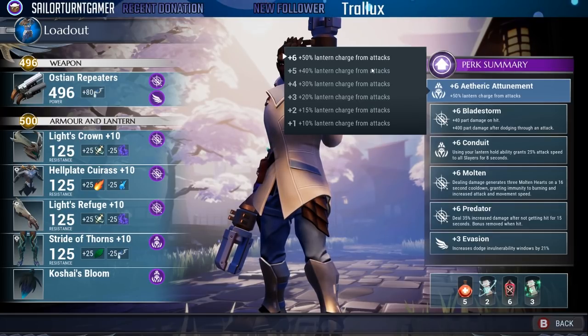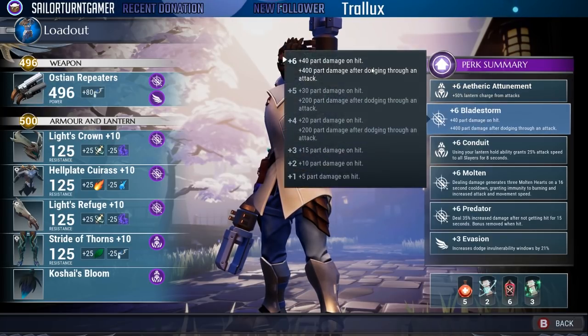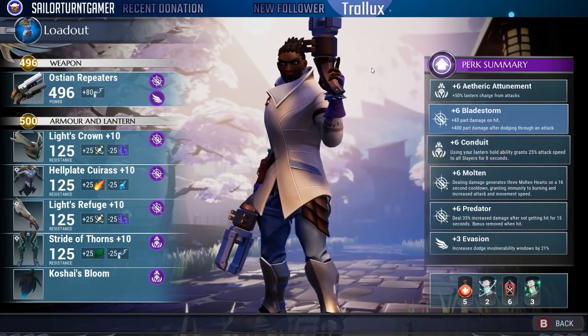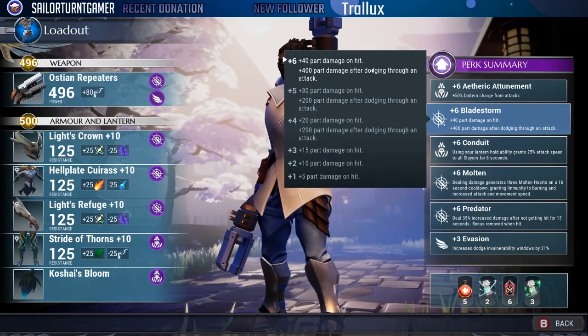Blaze storm is pretty straightforward — that's where the part breaking comes in: plus 40 part damage on hit, plus 400 part damage after dodging through an attack. We also have evasion, which gives an extra 21% dodge window, allowing us to dodge more often, and when we do dodge we deal more part damage.